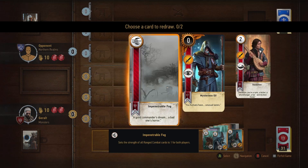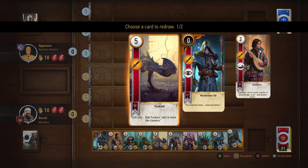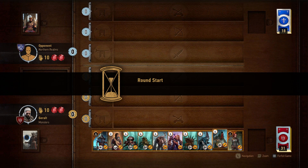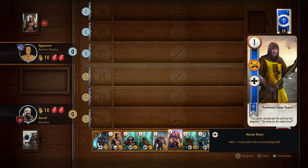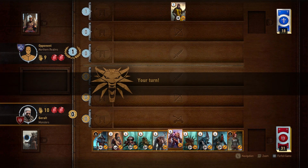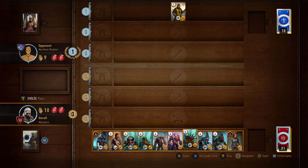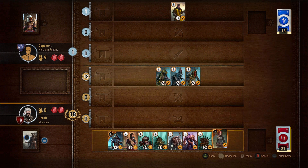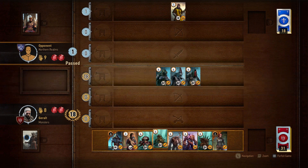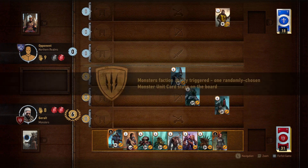I should have got rid of one of the Araxes, and probably one of the Crones too. I think it's going to be Northern Realms or Nilfgaard — Nilfgaard was also fairly consistently good, but I like Northern Realms a little bit more. Opponent passed after one play — I'm going to pass as well. We're not going to show our hands, so to speak. I'll just play Araxes.